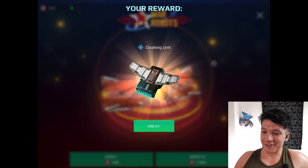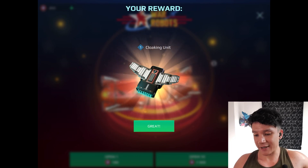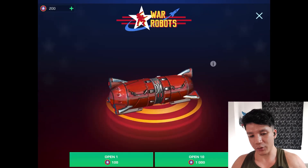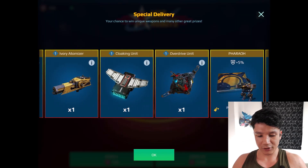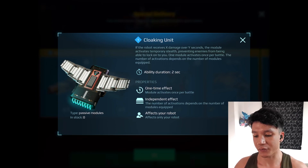There's a prize — a Cloaking Unit! Cloaking Unit was one of the things I was hoping to win. Any of the premium modules I am very much down for, because I don't have a lot of premium modules. So the Cloaking Unit is an interesting one. If you're not sure what it is, let me quickly show you: if the robot receives X damage over Y seconds, the module activates temporary stealth, preventing enemies from being able to lock on to you. It only lasts for two seconds. So basically, if you are getting hit with a ton of rockets for example and your health drops down quickly, your robot will automatically activate stealth just for two seconds, so you can kind of stop being shot at. It can potentially save you from getting completely wiped out in one sweep with burst weapons like shotguns or rockets.